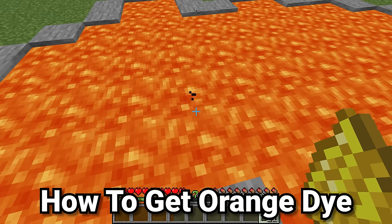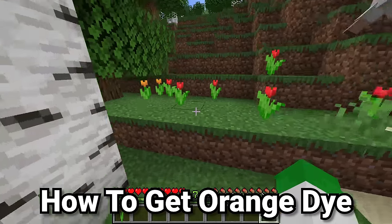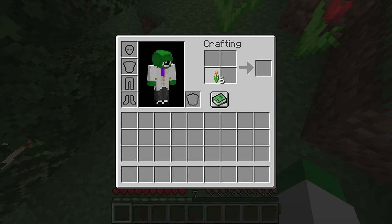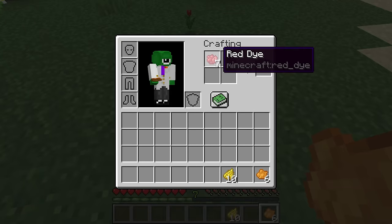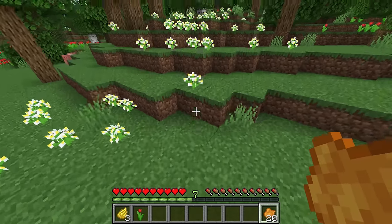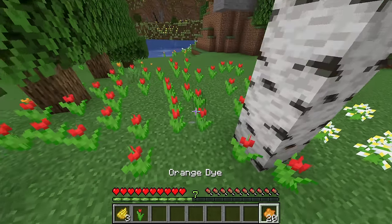On to what's between yellow and red dye — that is orange dye. There is a flower that directly gives you orange dye, and that is the orange tulip. Just like every other one-to-one flower, one orange tulip will directly turn into one orange dye. And if you put one red and one yellow dye inside of the crafting grid, that will give you two orange dye — a direct conversion where you can without loss mix yellow and red dye into orange dye.